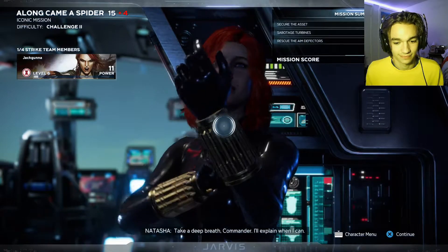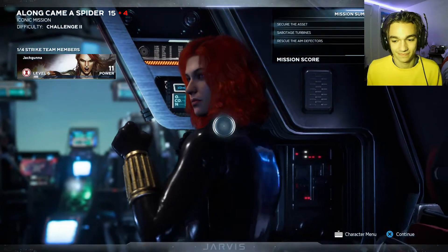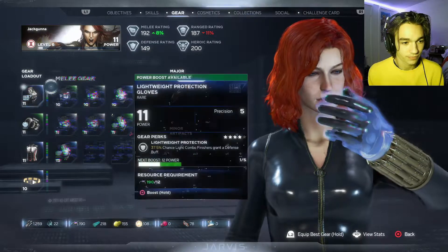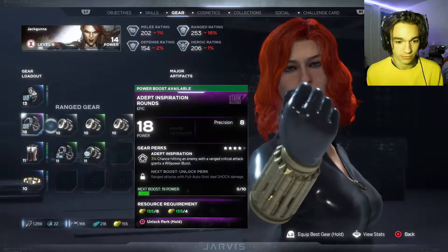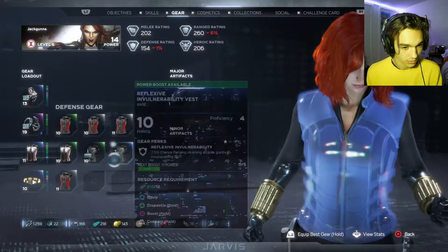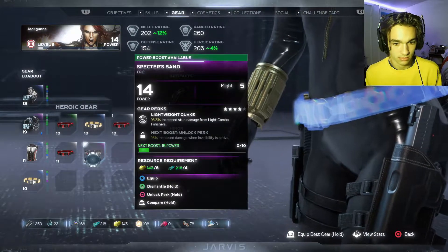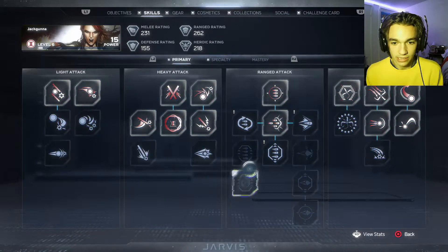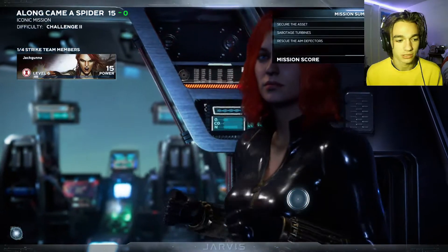Commander Hill is angry, but Black Widow tells Jarvis to explain things and says she'll take the scenic route back. We upgrade skills — a ranged critical attack that grants a willpower burst, plus full auto shot on ranged attacks. We also upgrade the suit and belt. We finished the mission at 93% — not bad at all.